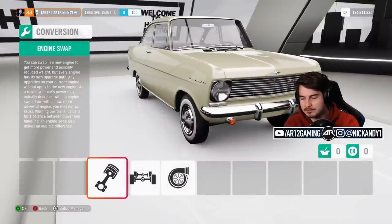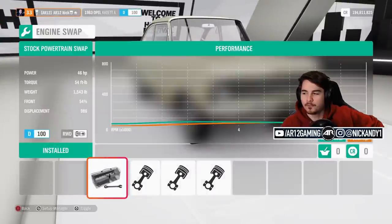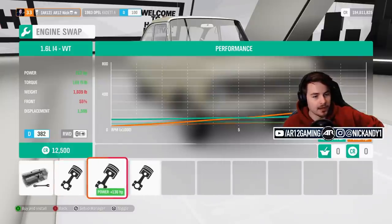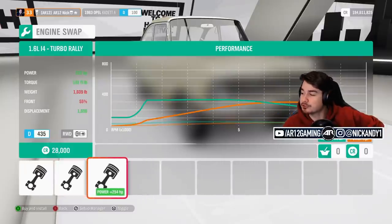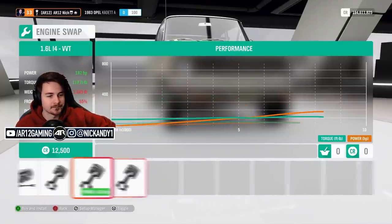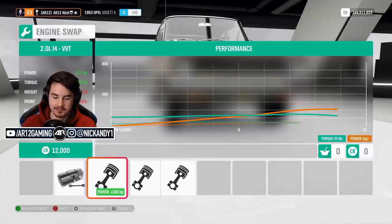Stock, it's not the most interesting thing with its 46 horsepower. You could swap in a straight four, another straight four, or another straight four. Thanks to everybody in Twitch chat saying to use the i4 — you're all fantastic people.